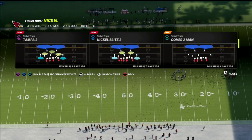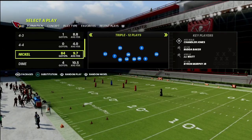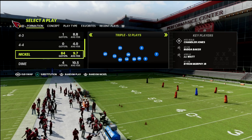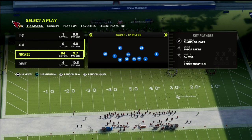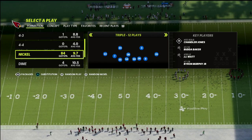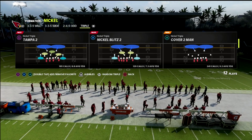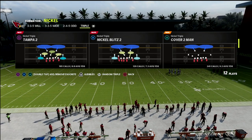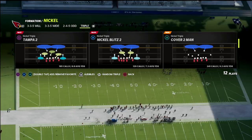Nickel Blitz 2 out of Nickel Triple. One of the things you can do with this — and it comes down to your user — is you can go to a strong safety nickel package, which puts the outside third adjustments on the field. I don't necessarily like to do that out of this particular blitz because it puts a lot of strain on your user to cover seam streaks, so that's something you want to be aware of.